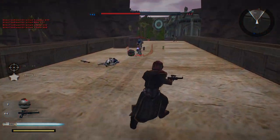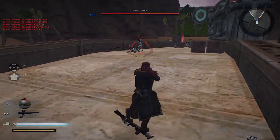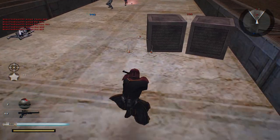Now we have all the command posts up here. Now we can just hold them at the bridge. Would make for a really cool defensive map. Let's see what we can do here.